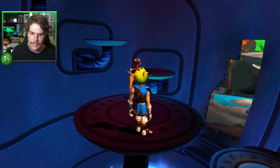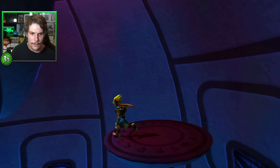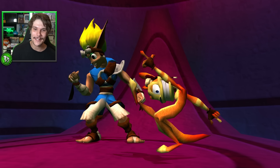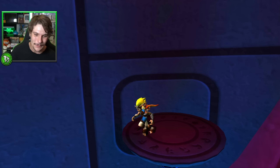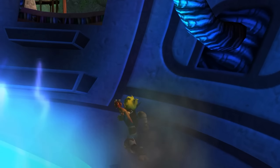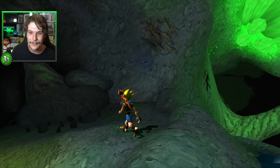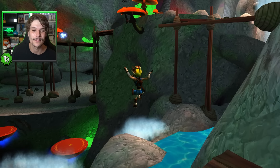Let's do another run back because I've probably missed something. Looking at this little precursor structure over here — you can actually go inside it! There's the last scout fly. And no doubt this is where our last precursor orbs are — 150, there we go! Power cell collected. There's a very hidden power cell as well. I like that because in Jak 1, most power cells were very obvious, so I like this idea of custom levels with harder to find collectibles.